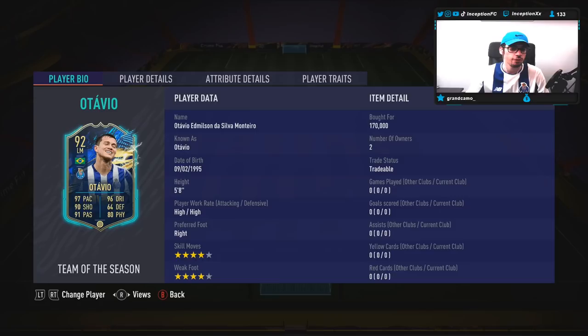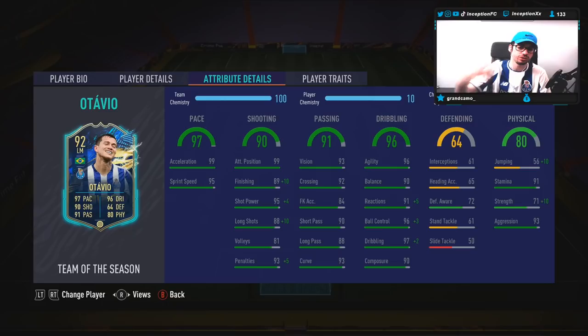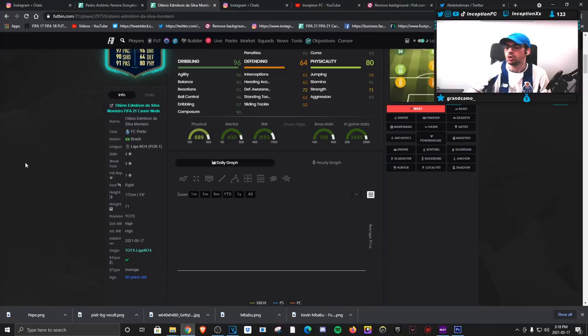His penalties will even be in the 98 area as well, which is really dope. Base card stats for passing are obviously very good too — nice to work with the four-star weak foot, and composure at a solid 90. Base card stats for dribbling are also very nice for this card. His body type in game? He's got an average body type, but we're gonna see what it's like in game.